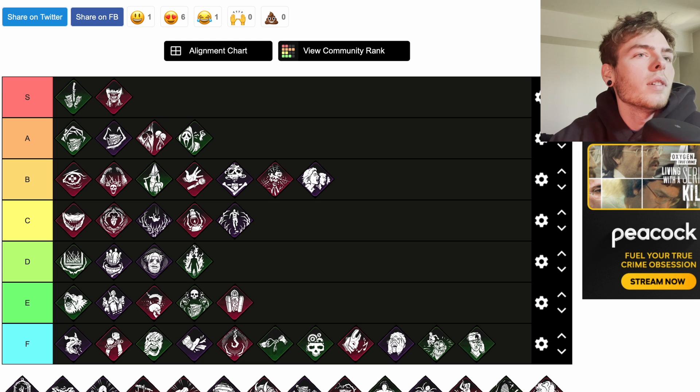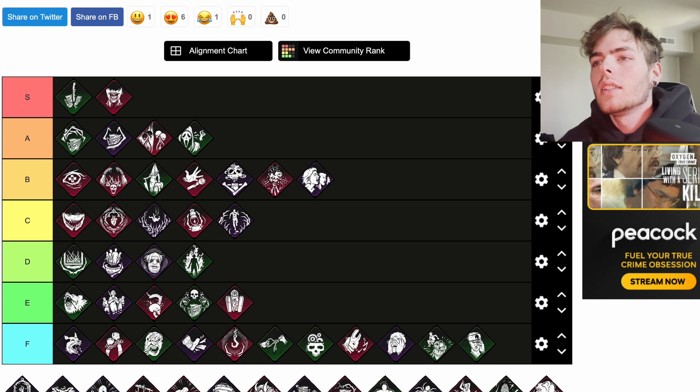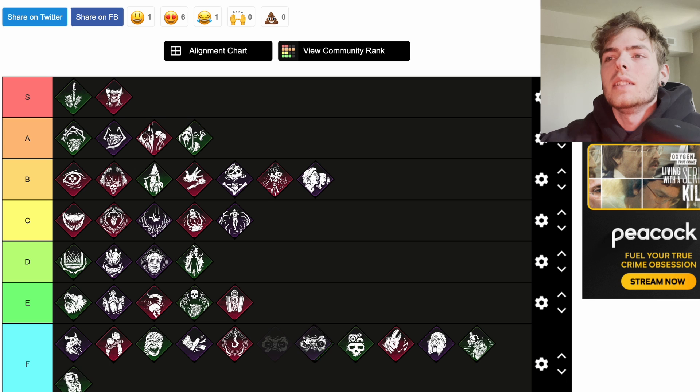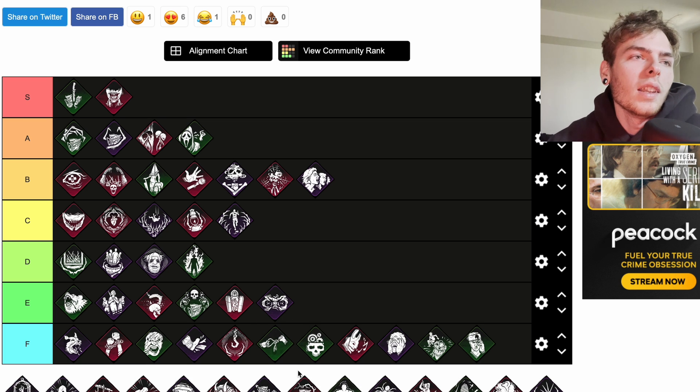Lightborn is a teachable Hillbilly perk. The auras of survivors attempting to blind you with a flashlight are revealed to you for 10 seconds. Lightborn also grants immunity to being blinded by flashlights, firecrackers, flashbangs, or blast mines. That's pretty decent, but I would just avoid being hit by those things — it's not that hard. I'll put it somewhere in the middle.